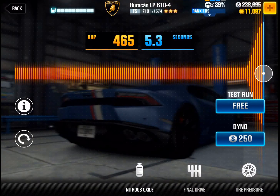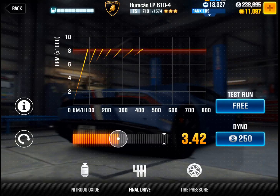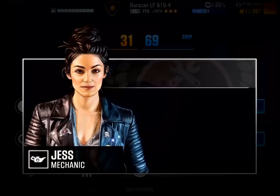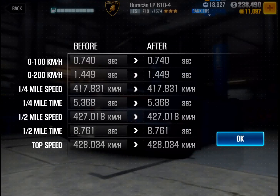Here's the tune: 465 bhp and 5.3 seconds nitrous. Final drive 3.42, and tire pressure 31, 69, and 19 PSI. Let's see the time on dyno — it says 8.761 on dyno.